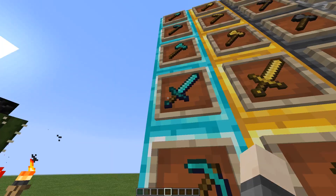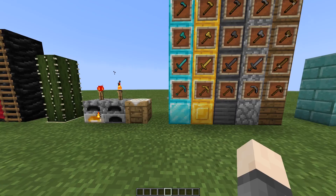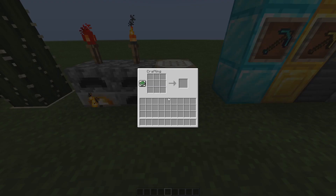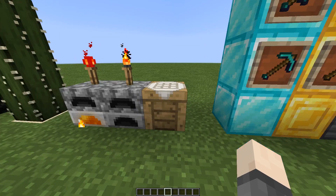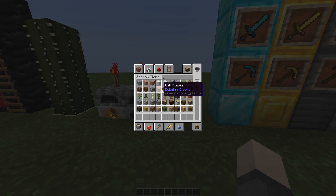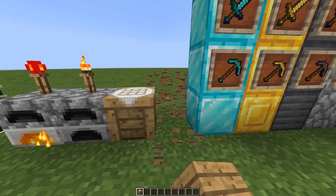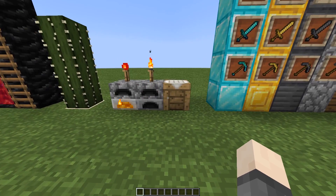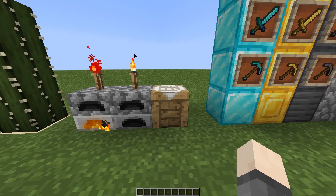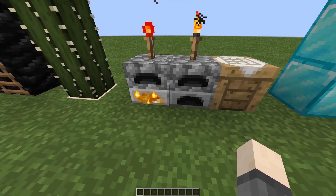The diamond pickaxe is a bit longer than the other pickaxes and has a little diamond part on the end, like the diamond sword — that's pretty cool. The crafting table matches the oak planks. I might actually change it to match spruce instead since I use spruce a lot more in my builds, so it would fit better.